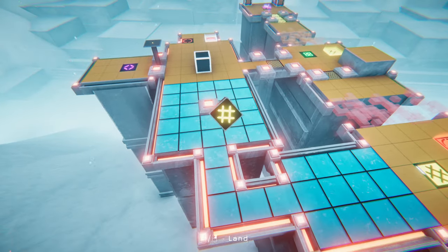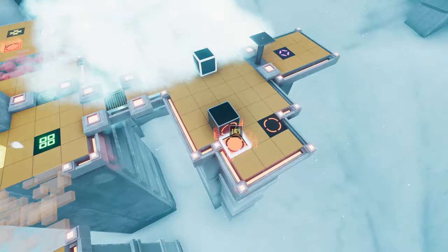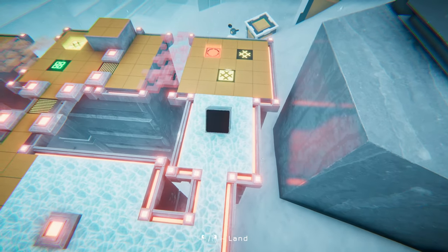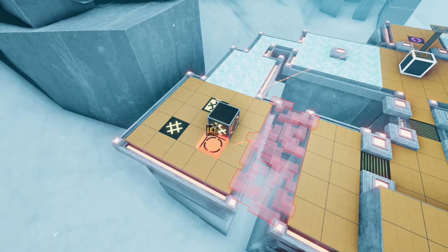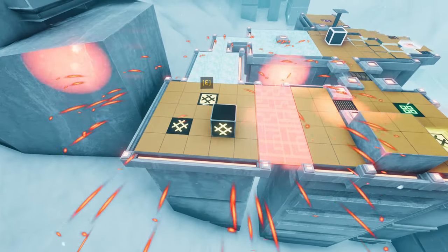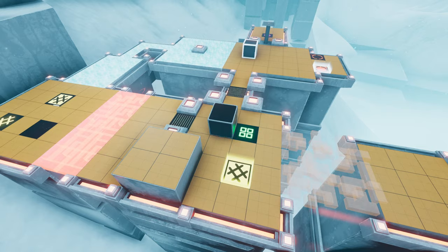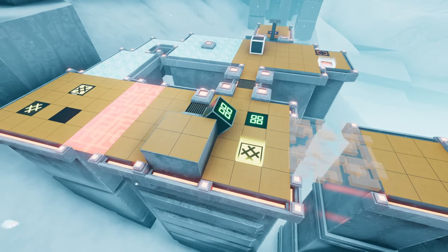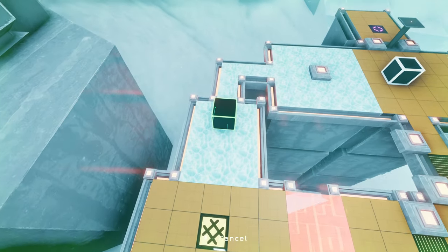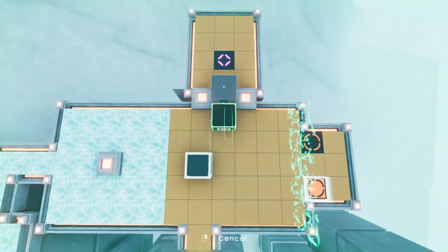Now we're going to have to think really carefully about how we go about doing that last bit with the green stepping off of itself. Refreeze that, do the return trip. The helper always goes to the tile that is closest to the camera when you've got two different ones to select between. Right, then we did this and this. I'm not really sure how this helps me directly yet, but I'm sure we will figure that out soon.